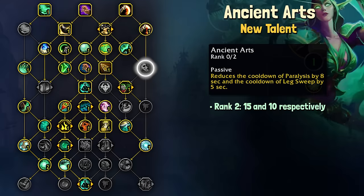Ancient Arts is a modifier for Leg Sweep and Paralysis. It will reduce the cooldown of these abilities passively by 8 seconds for Paralysis and 5 seconds for Leg Sweep. For rank 2, it is 15 seconds on Paralysis and 10 seconds on Leg Sweep.